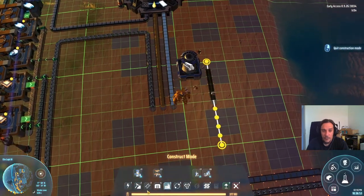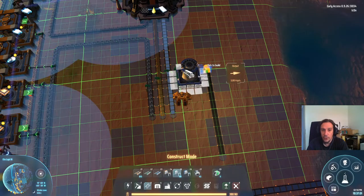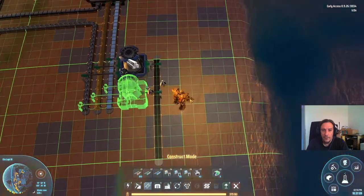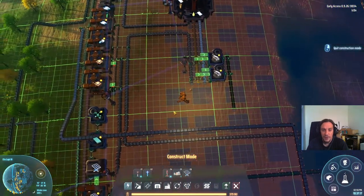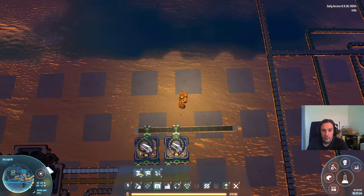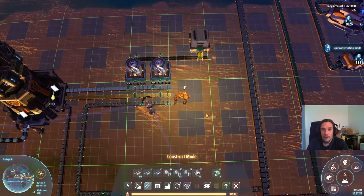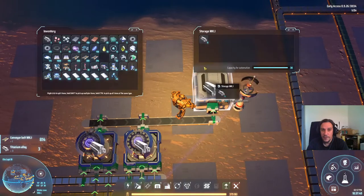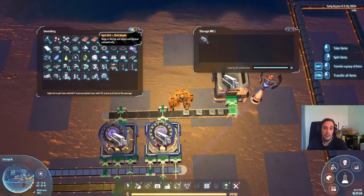My plan here is to wire up two of these smelters and then copy that. These guys will produce some titanium alloy for us — this is all just a kickstarter specimen. We really only want to get the ball rolling here, so we're just going to produce into another storage here. Titanium alloy, my friends — that stuff is the material of the future. We are going to need stupendous amounts of that as the game progresses. This is one of the most important materials we're going to work with going forward.